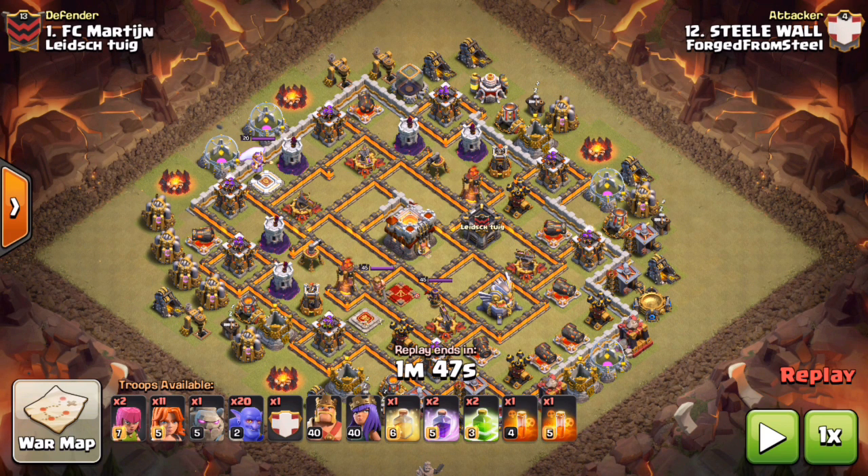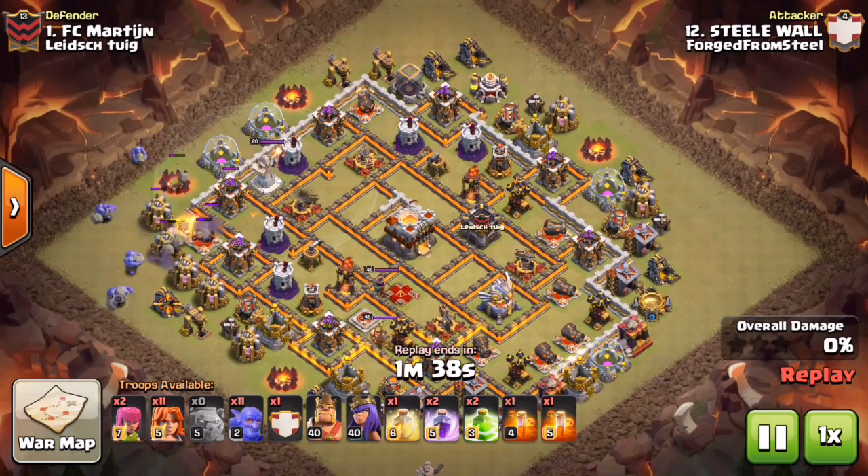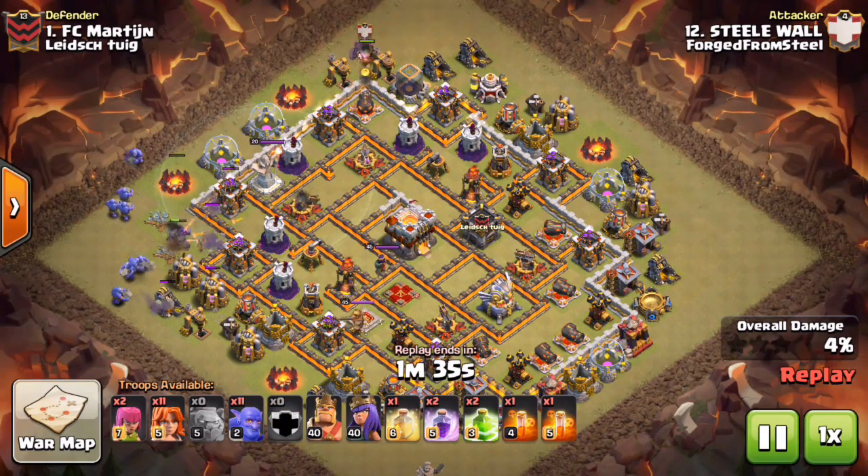For the very first replay on this base from hell, we have Steelwall doing a shattered entry with a bowler smash. He has a maxed golem in the clan castle. This was the very first hit on this base — he got very, very close. Watching these replays, you can really study the base: find where the traps are, see where the troops go and how they react inside, then tweak the plan accordingly.